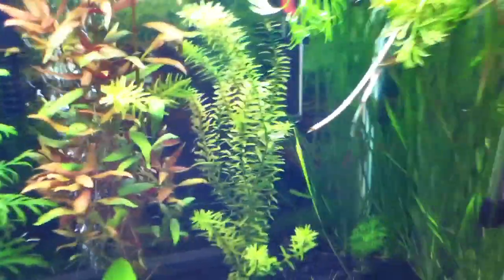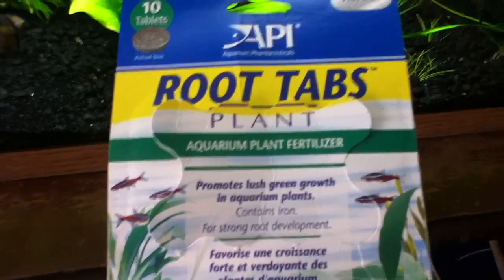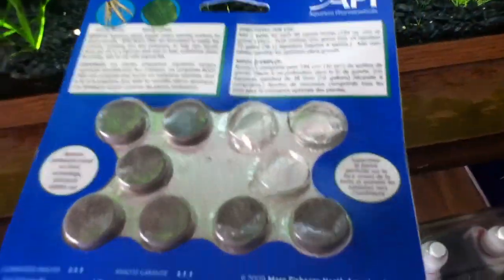Neons are doing fine — they look good. Same with the glow lights, they're all doing good. I did get new root tabs, so I'm not using the Flourish root tabs anymore. The API plant root tabs have iron, potassium, and a few other things, unlike the Flourish. It cuts out the fluff — it has a lot of iron, a lot of potassium. I've used three already in the tank. I would definitely recommend these over the Flourish.